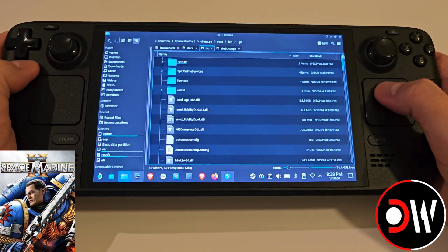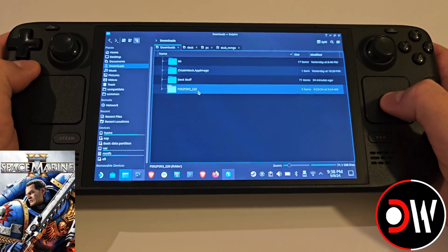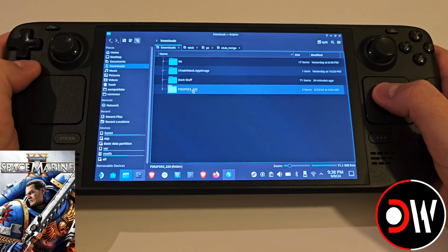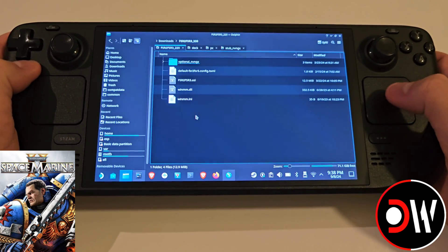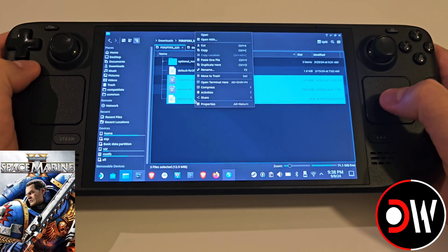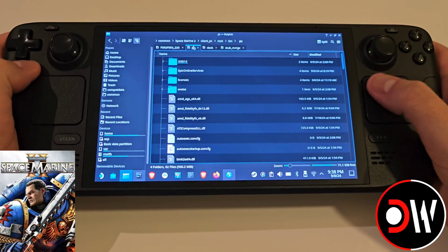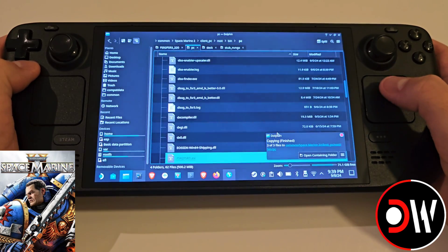I have some extra files here because I've been experimenting with mods, so don't worry about those. Go to your downloads folder and make sure that you have the 10.4 version of his FSR 2 / FSR 3 mod 2.2.0, because Space Marine 2 uses FSR 2.2. Go inside, and to start with I like to grab the ASI file, the winmm.dll, and the winmm.ini. Right click, copy, go back to our PC folder, and paste all three items. Apply to all, overwrite.